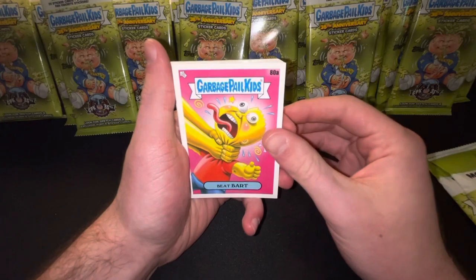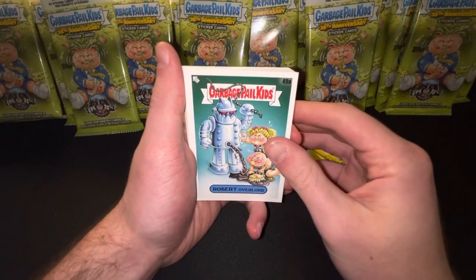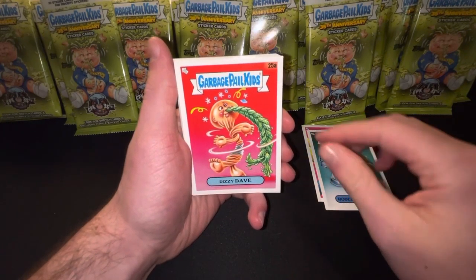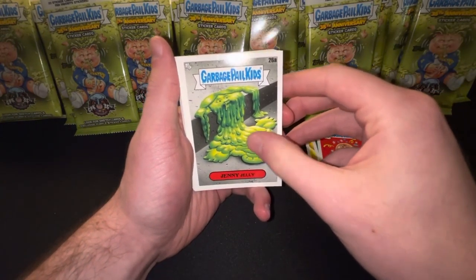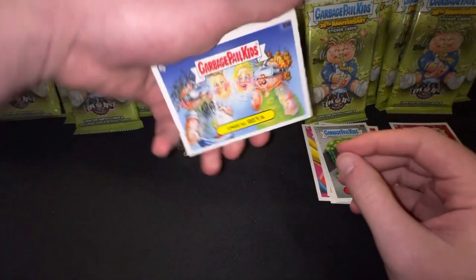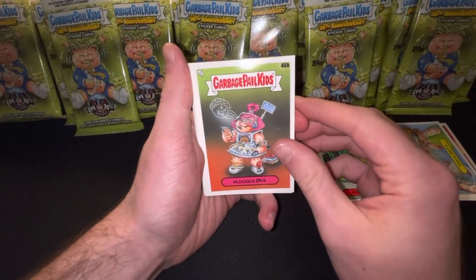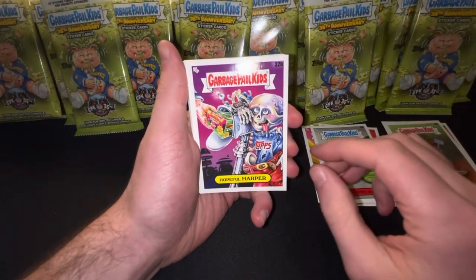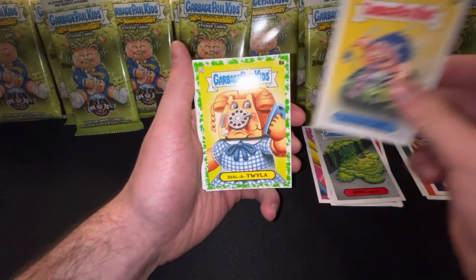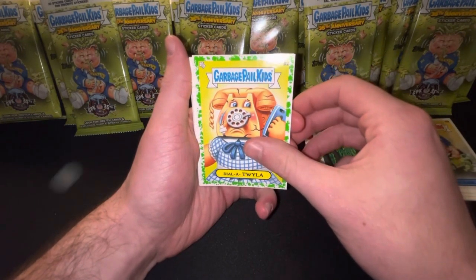Here is Beat Bart, A-Series. Robert Overlord, A-Series. Dizzy Dave, A-Series. Jenny Jelly, A-Series. Masked Manfred, B-Series. Unreal Rhea, B-Series. Plugged Aina, B-Series. Hopeful Harper, B-Series. Electric Carl, B-Series. Here's our first green — Diala Twyla, A-Series.